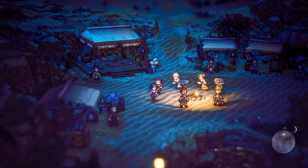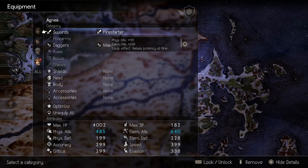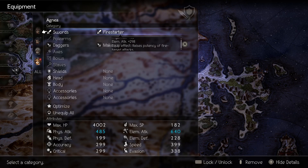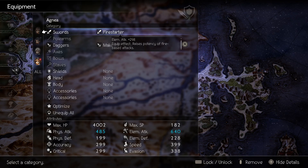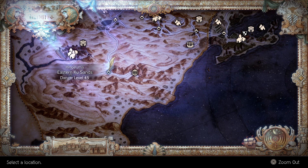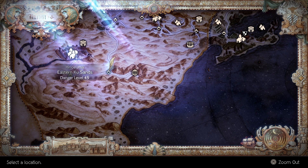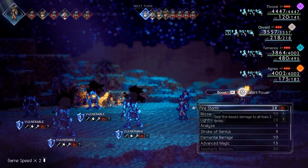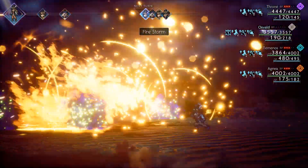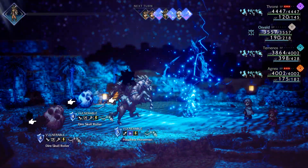Coming in at number four is Firestarter. It's got a physical attack of 195, but a lot of elemental attack at 298, and it has increased potency of fire base attacks. This is a really great starting item that you can just pick up instantly — it's from a chest at the Eastern Cossairs. This is a great weapon for any kind of fire build, applying fire base room buffs, or giving to Oswald early on.